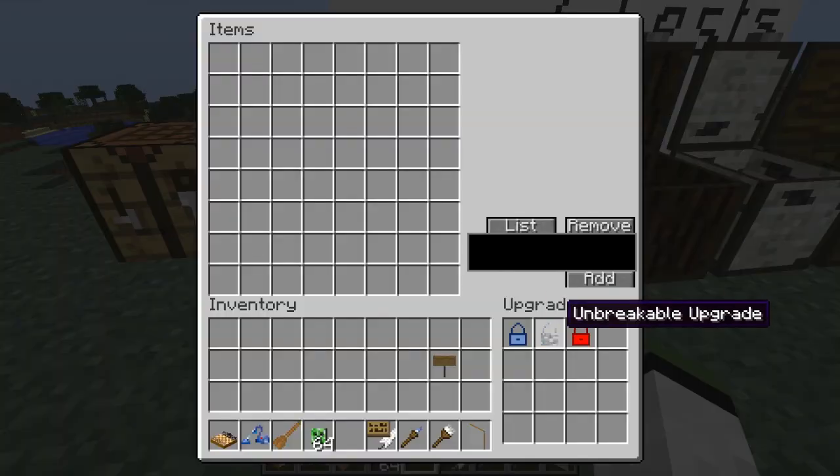Next, we have the unbreakable upgrade, which basically stops people from destroying your chest. This works with TNT or people just trying to hit it with an axe, which is kind of nice, especially if you're on a server and your chest is in a place where it gets blown up a lot. It basically stops people from destroying your chests.